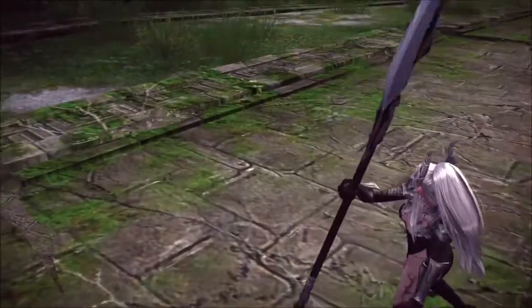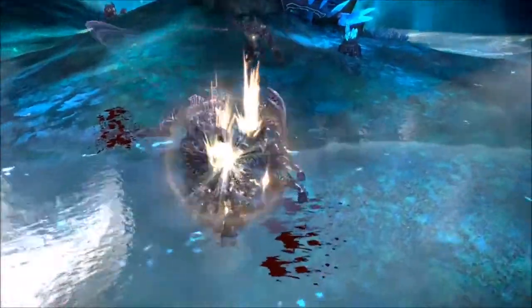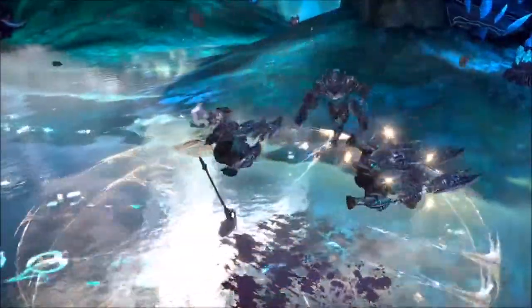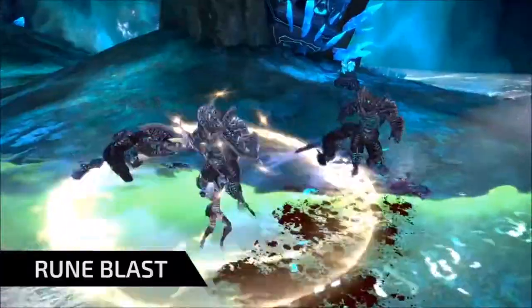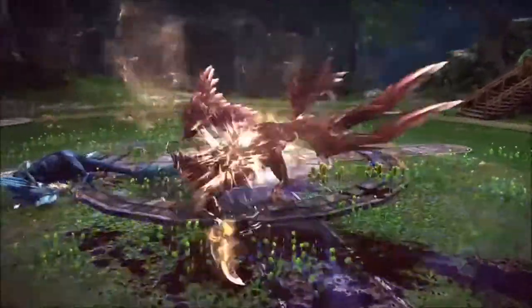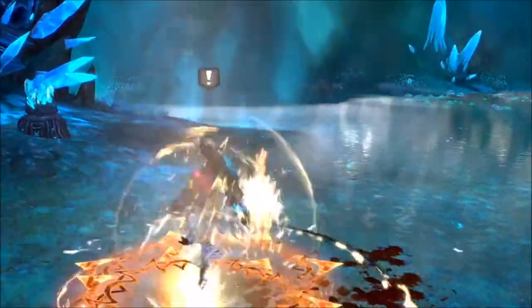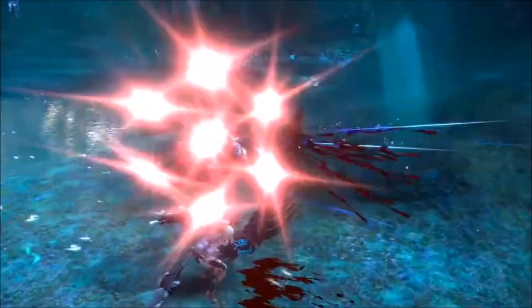The runes carved into a Valkyrie's Rune Glaive aren't just for decoration. Every time she crits, she stacks a Rune Mark on her enemy, which she can then detonate with Rune Blast to damage all nearby foes. The more Rune Marks a target bears, the bigger the blast. And if, as often happens, her target dies before detonation, she can apply any generated Rune Marks to the next enemy she attacks.